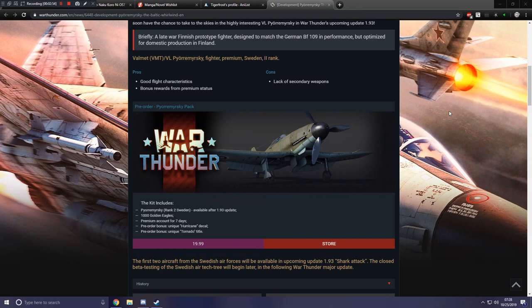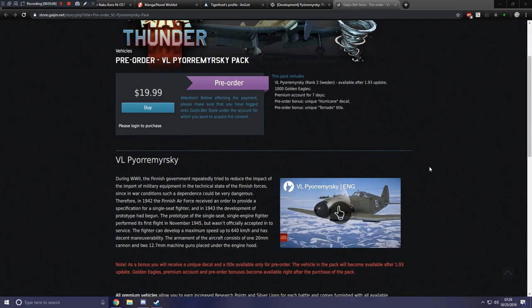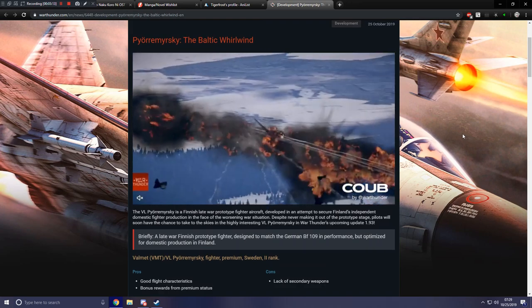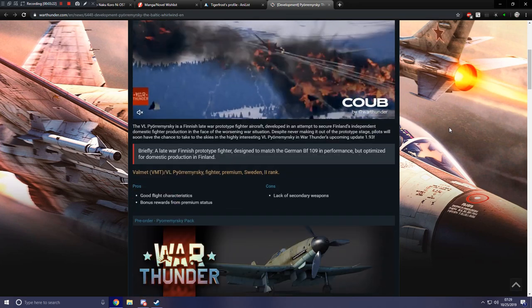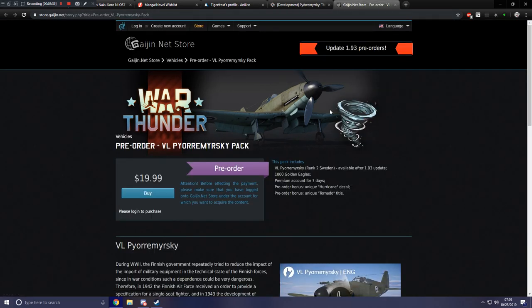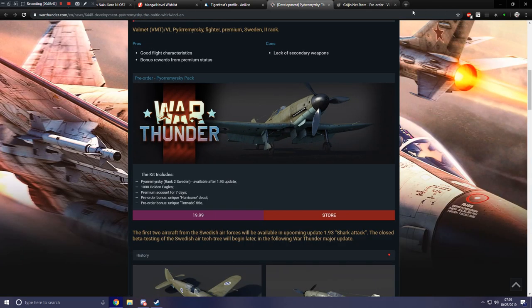Here are the pre-orders: the rank 2 Swedish aircraft is available after 1.93, comes with a thousand golden eagles and seven days of premium account. You also get two pre-order bonuses — the hurricane decal and the unique tornado title. This pack is $19.99. I have to say I'm minorly disappointed with the title 'Tornado' — I was under the impression they'd bring in a Finnish title. Also, why is the title 'Tornado' but the decal is a 'Hurricane'? That's clearly a tornado, not a hurricane.